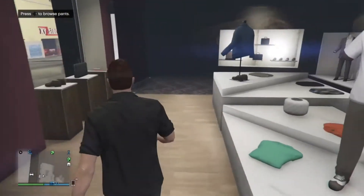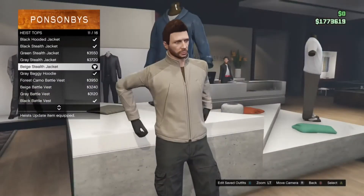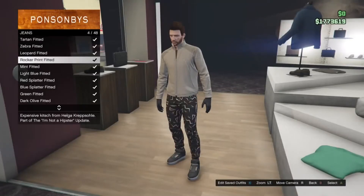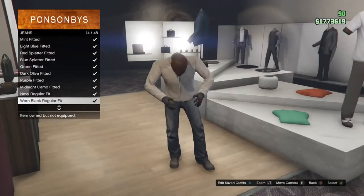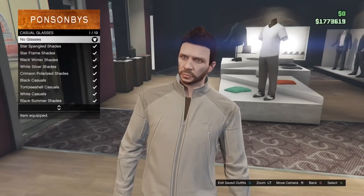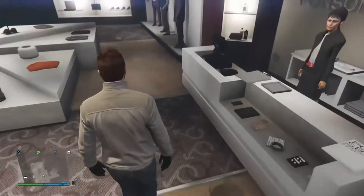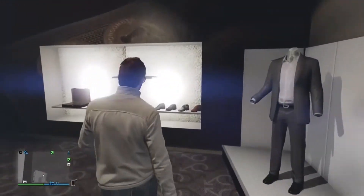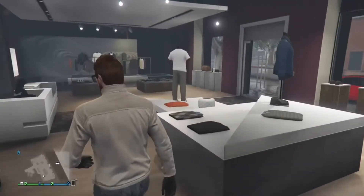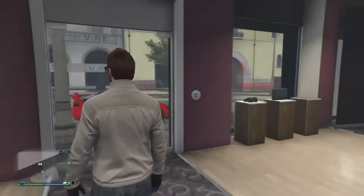This outfit is called the Street Racer. You want to go over to tops and get the beige stealth jacket. Then go over to pants and get the black scruffy jeans. Head over to glasses, go into casual glasses, and get the black casual glasses. Then proceed over to shoes and go to sneakers and buy the sneakers. This is a very simple outfit, great if you're acting as a street racer.